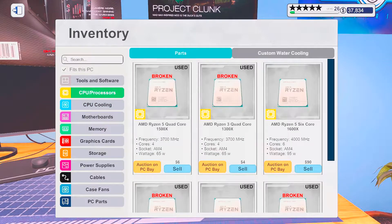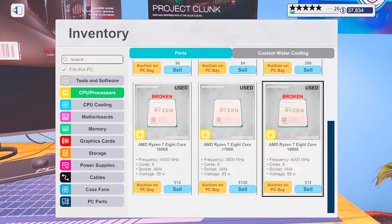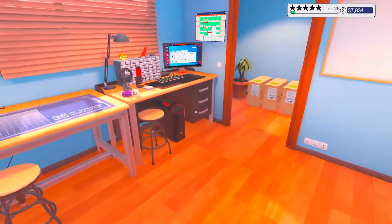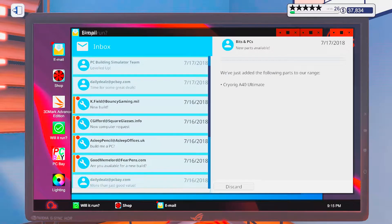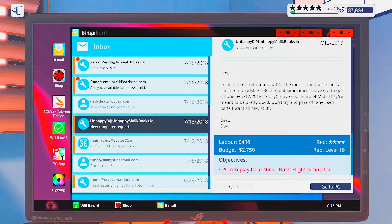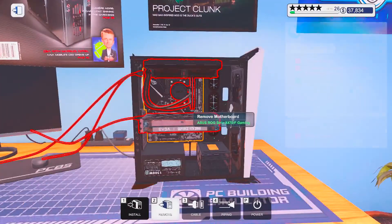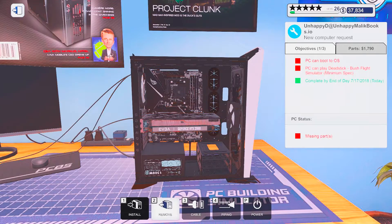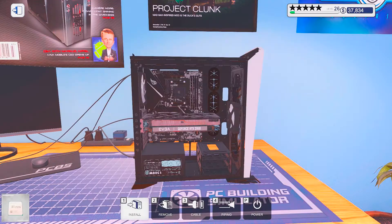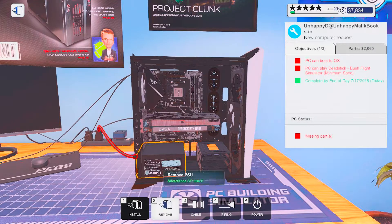I feel like I went a little low on that CPU though. I do have a 1600X here that's brand new. I guess I clicked on the wrong one. All new stuff. So let's actually do that — remove that 1600 and at least replace it with a 1600X. It is a little bit better, and we have the budget for it, so I see no reason not to.